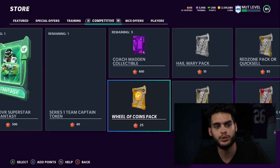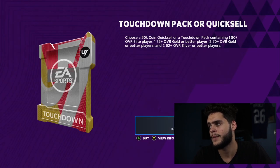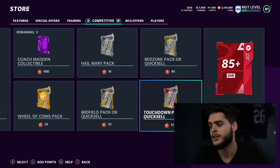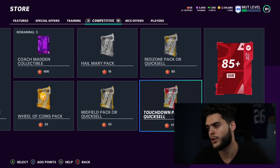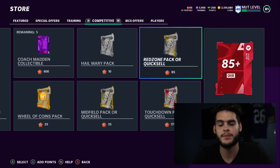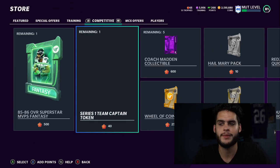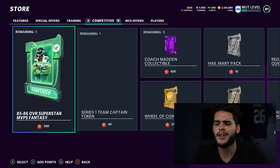You can open Wheel of Coins packs — they're 1k to 50k coins randomly per pack and only cost 25 trophies. With an extra 1,000 trophies you can open about 40 of those. Or you can open Hail Mary packs or a Touchdown pack for a guaranteed 50k quick sell, meaning 50k coins. You can do that about six to seven times with 1,000 trophies, netting around 300k coins. That's why you don't want your trophies cut in half — use them before the series ends.